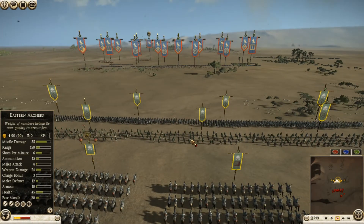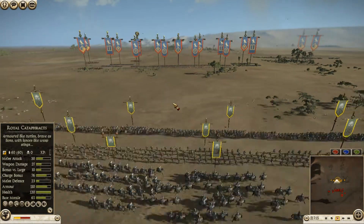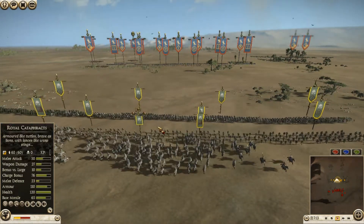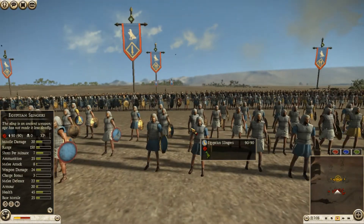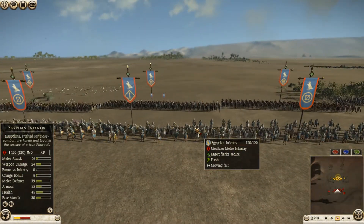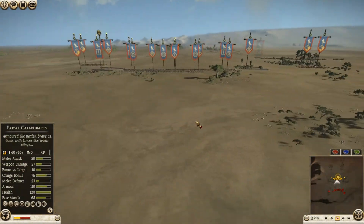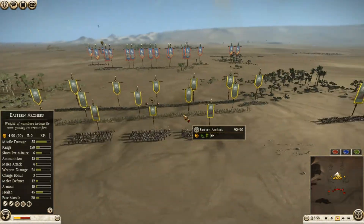Both have 150 range. My guys do more damage, but they have 20 armor compared to 10 on my guys. So they have double the armor, but I do 15 more damage. I wasn't sure about that — I would think Archers would win, but I didn't want to just engage; I was going to save my Archers for another engagement.